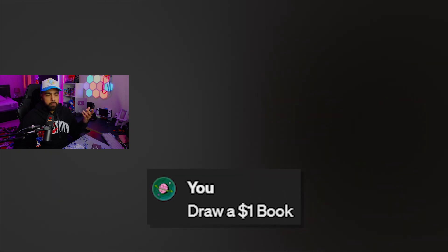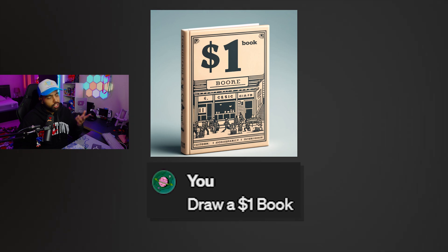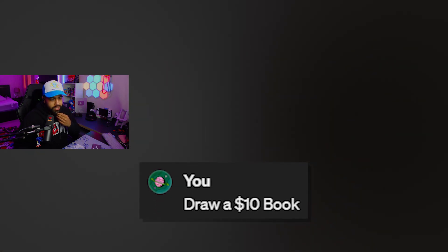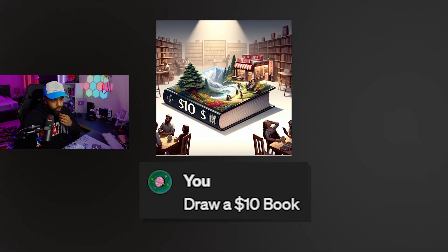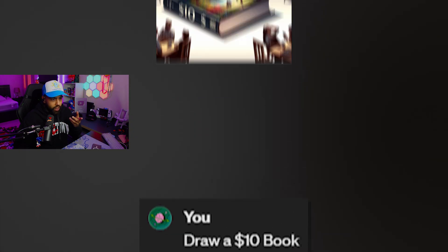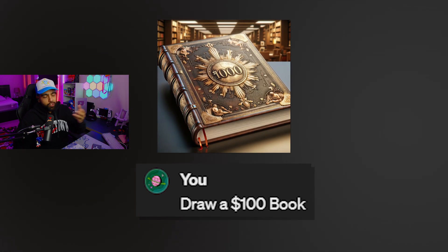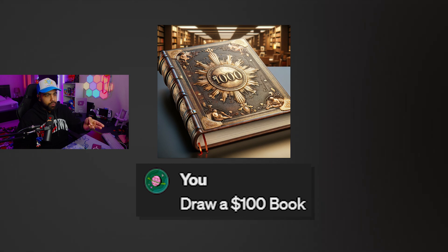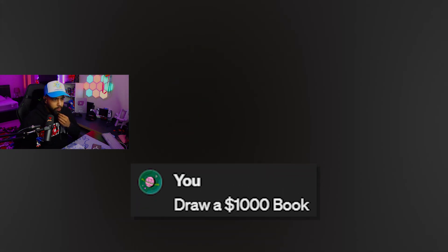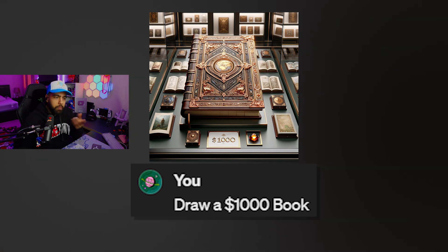Draw a $1 book. Can a book even be $1? Okay, what is this? Just a $1 book? I mean, it's just paper, right? Probably a terrible book too. Draw a $10 book. Why is there like stuff coming out of the book? That looks so fake. Draw a $100 book. Who would pay that much for a book? It says $1,000 on it too. Dude, the AI is messing up today. Draw a $1,000 book. But the last one was $1,000 too. AI, what's going on? Come on.